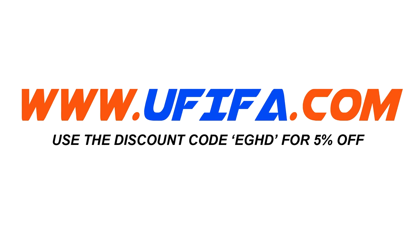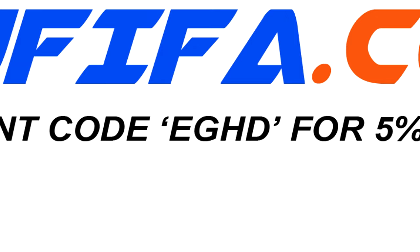For cheap Ultimate Team coins, go and check out ufifa.com and use my discount code EGHD at the checkout to get 5% off your order.